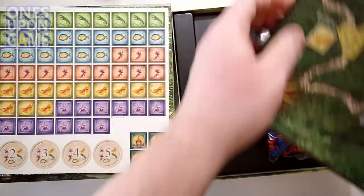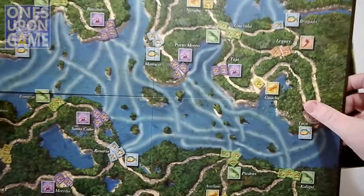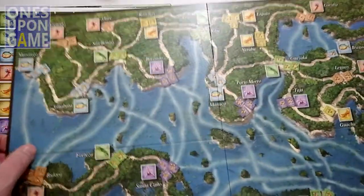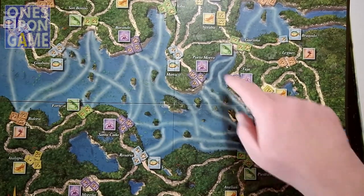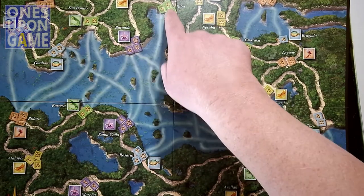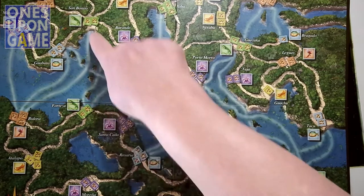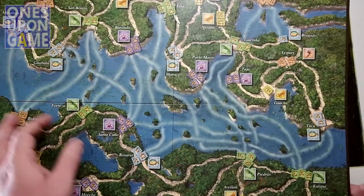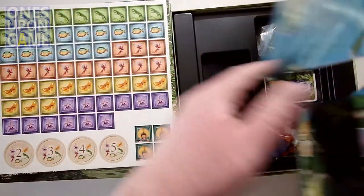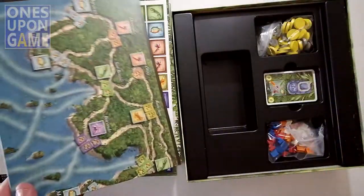Then we have our game board. It's just a four-panel board — actually a nice decent size, not overly large. Full color. I believe what you're doing is connecting routes from city to city, town or village or whatever, and you can connect on water routes as well. You're building a continuous line of research into various things. The theme is going down to the Amazon and trying to research different cures.